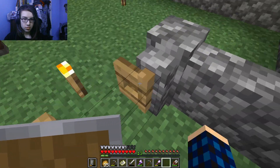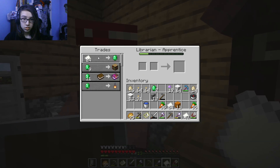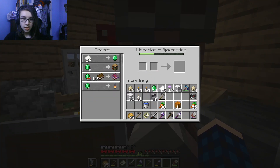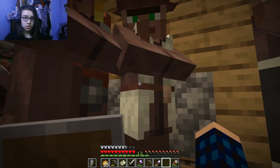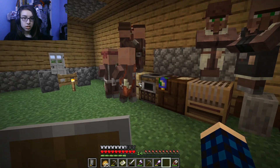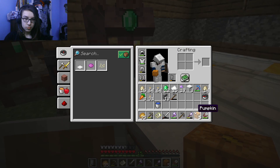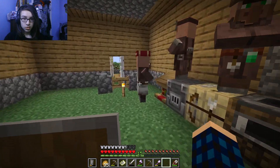Now I can go sell to all of these lovely villagers. I have plenty of paper. I don't think I had 11 emeralds when I walked in — they buy 24 paper for an emerald. Who is the shepherd? There you are. I thought I had more wool than that. The farmer buys pumpkins and also carrots. You buy melons — I don't have melons. But we are very unique now.